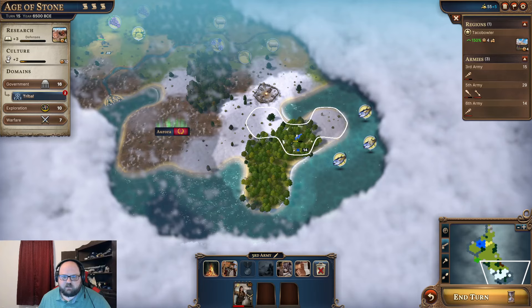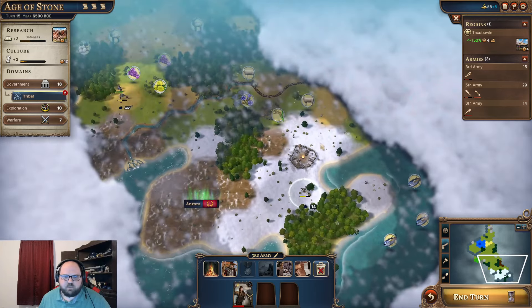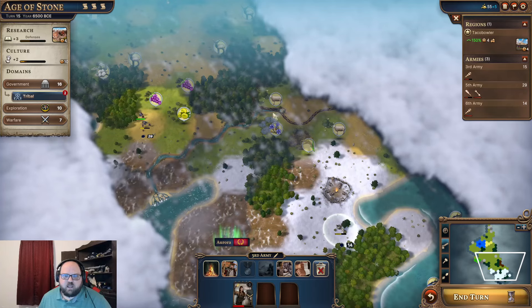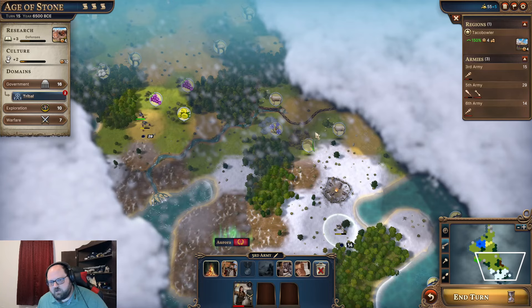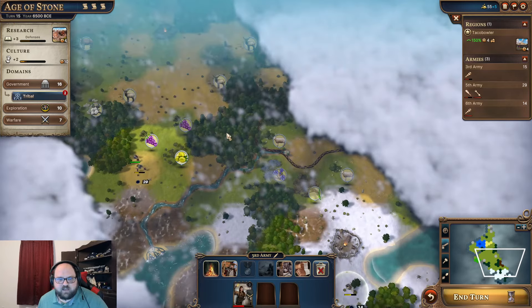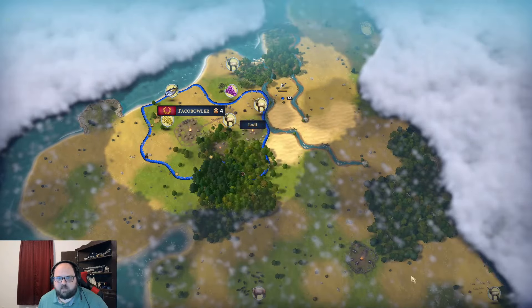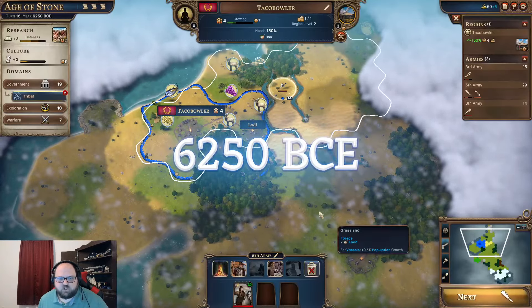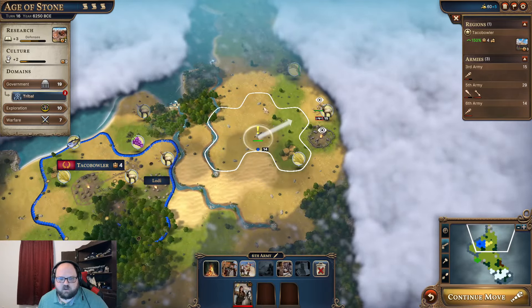This area here is not an enemy nation. This is going to be a minor nation for the barbarians, which we can fight or defeat another way. We'll worry about that — I'll probably show that and try to get them on our side with an envoy.